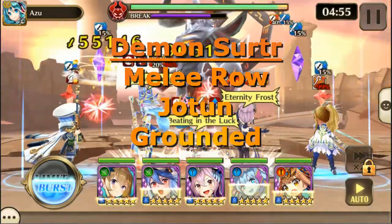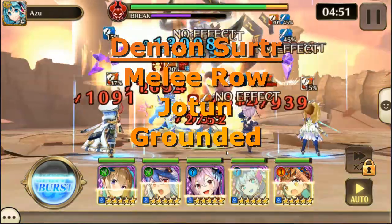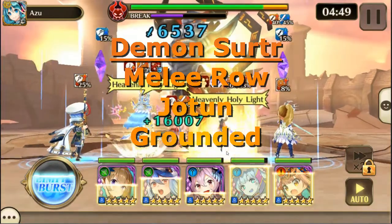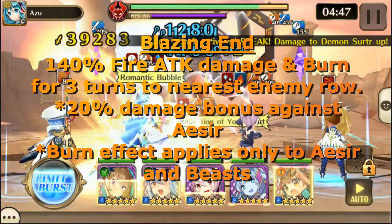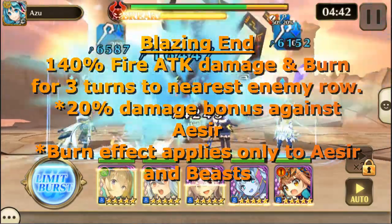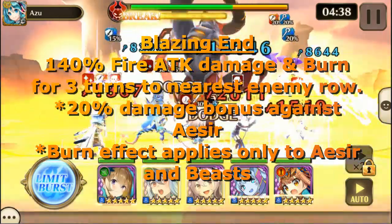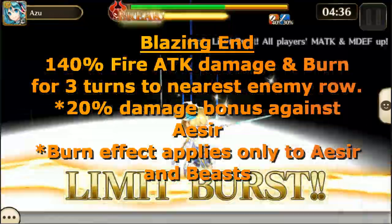Demon Surtur is in the melee row, is Jotun, and is considered to be grounded. His action skill, Blazing End, does 140% fire attack damage and burn for 3 turns to the nearest enemy row. This does 20% bonus damage to Aesir, and the burn effect applies to Aesir and Beast.